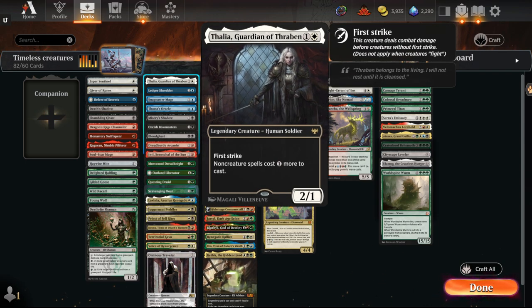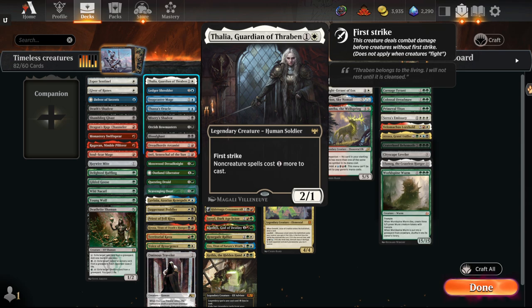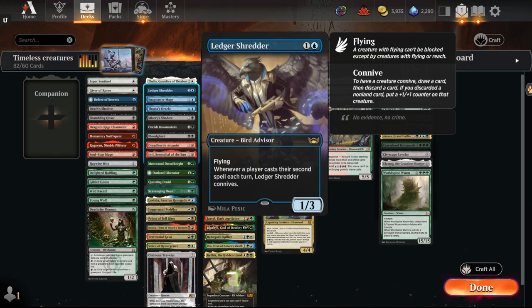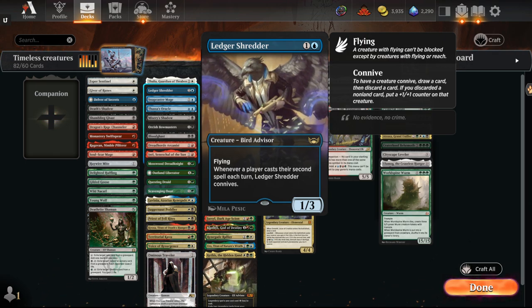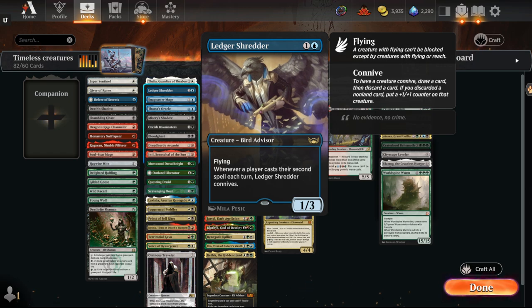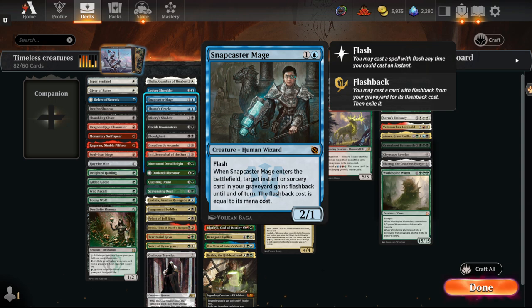Thalia — again, dependent on how much Bowmaster we see — if there's a Hate Bears deck, it can definitely come in. Ledger Shredder is another card dependent on how much Bowmaster there is. It's a little susceptible to Bowmaster's draw-triggered ping, but we also have Swords to Plowshares, Fatal Push, and Lightning Bolt, which can all potentially answer this at various points for one mana. Snapcaster Mage — lots of cheap instants and sorceries — so very, very strong.